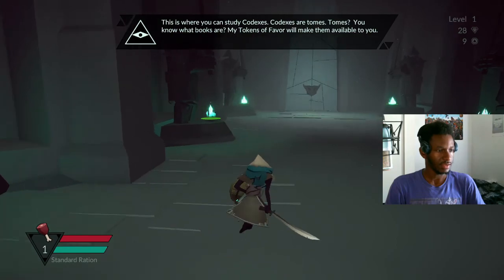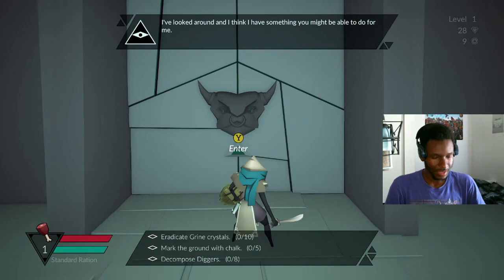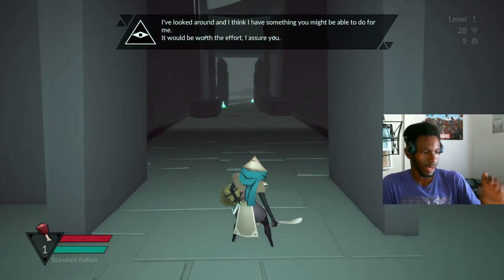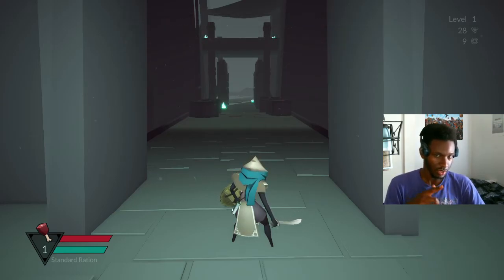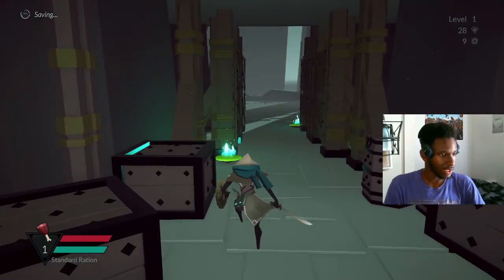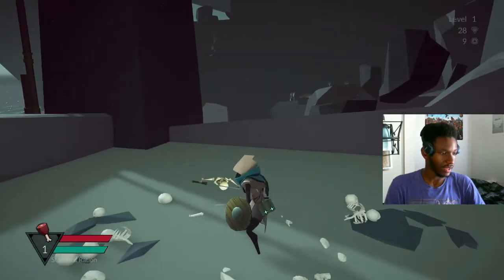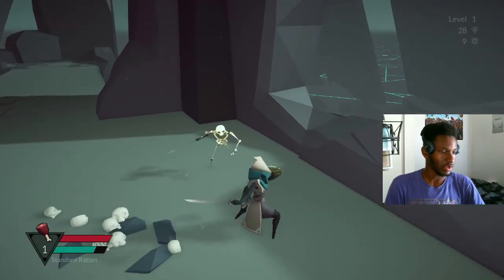We're going to go off to the right. One of my favorite things about this game is that it's random — the items are randomized every single time, except for the most basic items. If you look in my bottom left, you'll see my health bar, my stamina bar, and then a triangle with an item on it called a standard ration — that's the healing item. But potions and scrolls I find along the game will have random elements to them until I figure out what they do.